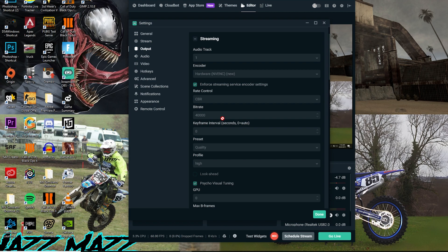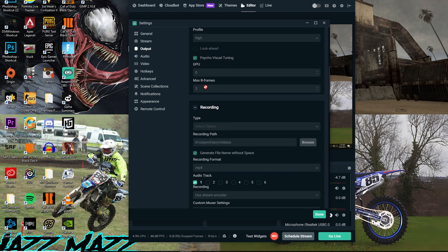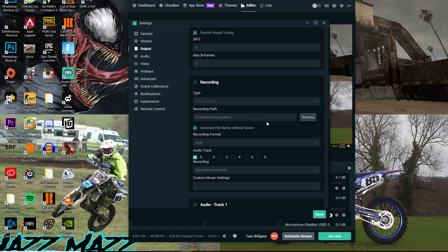Once you're a Twitch partner you can go up to 1080p. I've got quality profile set to High and two B-frames. If you're recording as well, you want to change the file format — it might be on FLAC or something like that — you want to change that to MP4, then it's actually registered properly.